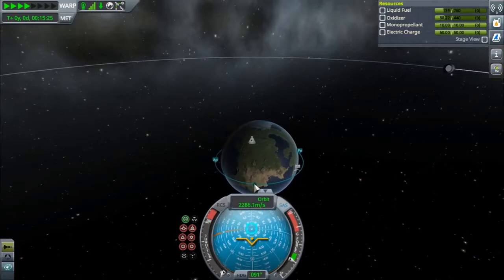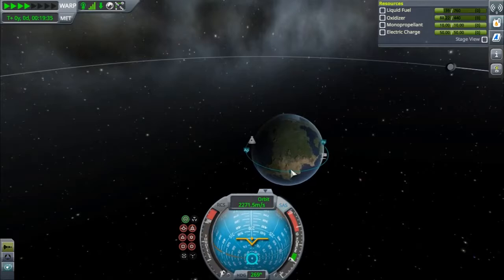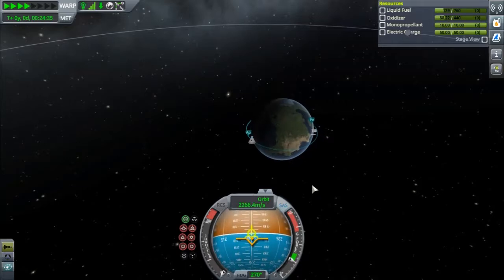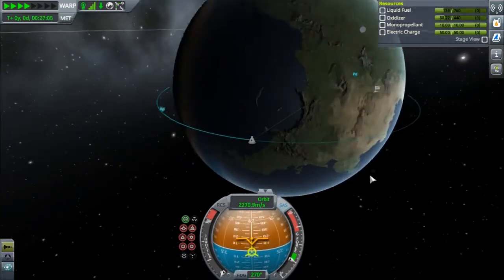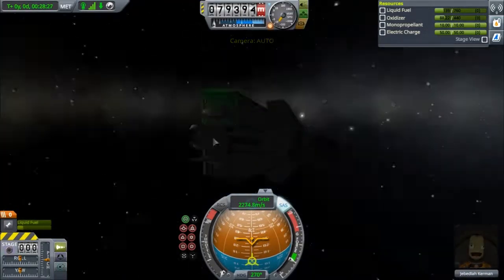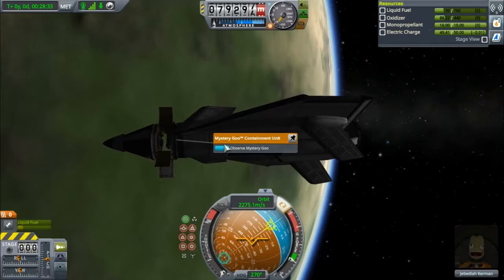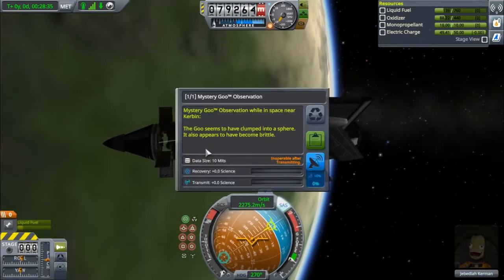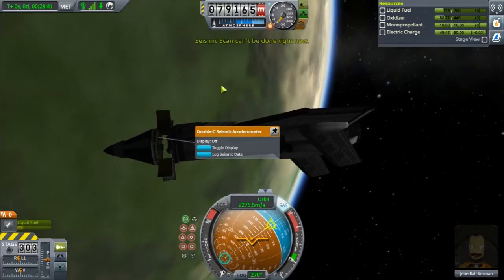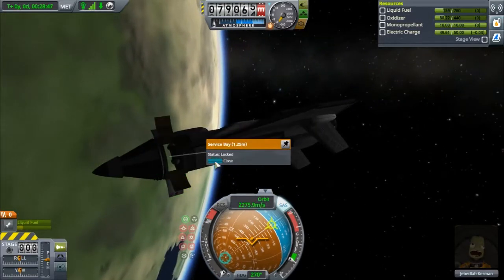We're going to want to get right above this continent and then prepare. We'll stop time warp and hit M. Let's go ahead and grab some experiments: some mystery goo, some gravity data, some temperature data — we can't do seismic data right now. We'll go ahead and close that and hit F5.